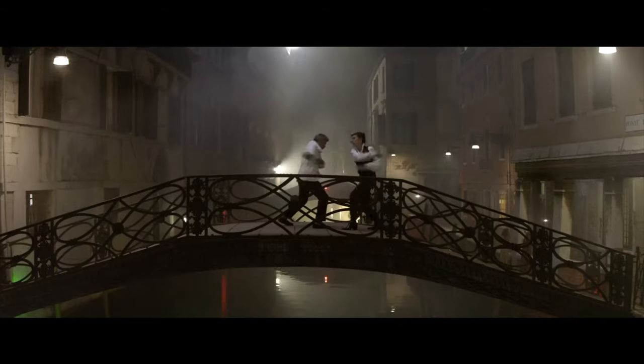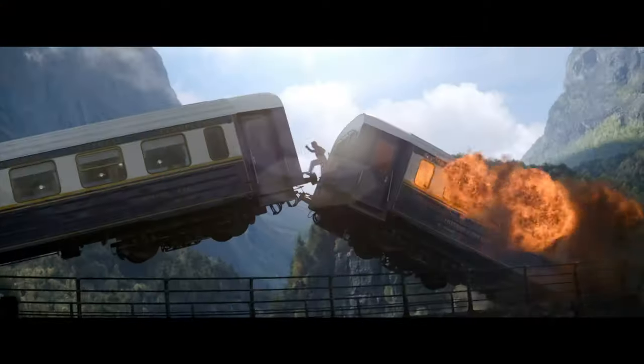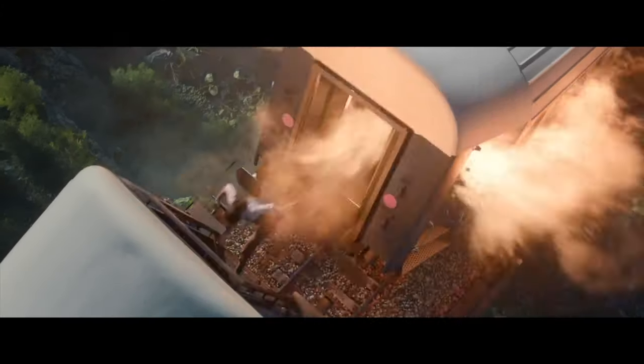Action should take full advantage of the unique characteristics of its location — characters using objects around them and confronting location-specific obstacles. Choice of location can also help create dynamic action. Dead Reckoning sets up distinct locations within its larger set pieces: in the Venice sequence, there's the palace, the alleyway, and the bridge; in the train sequence, there's the mountainous terrain Ethan navigates by motorcycle, the train's roof, and distinct cars within the train. Each poses unique challenges and has its own visual look. Characters have to adapt how they fight to their surroundings. Your action sequences should be specific to their locations and impossible to easily transpose to a different setting. When selecting the setting of your action sequences, make sure it fits the premise, sets up new kinds of difficulties, and has a distinct look and feel.